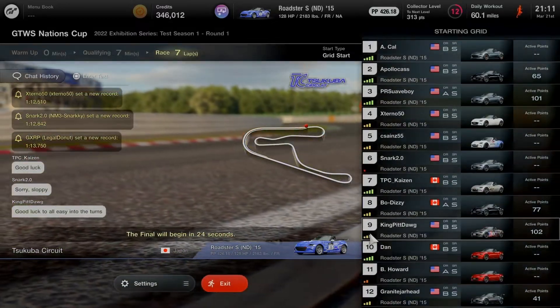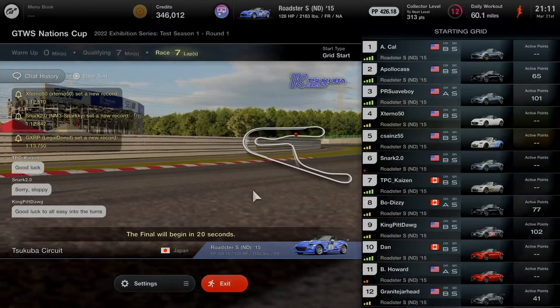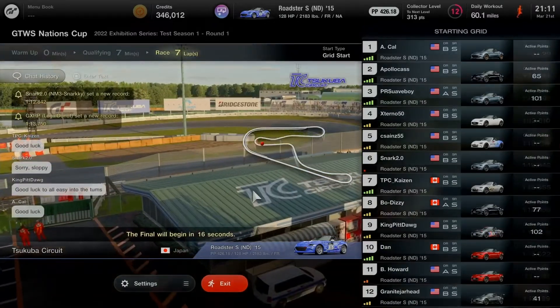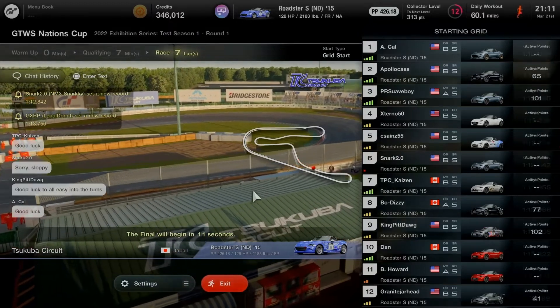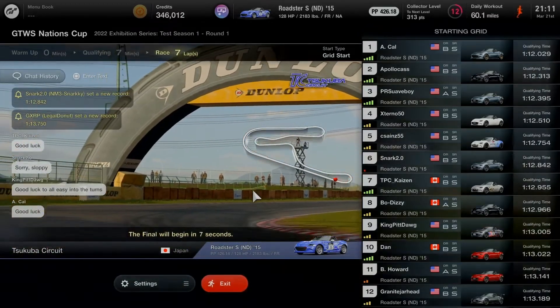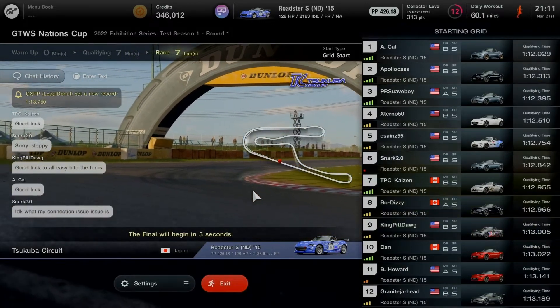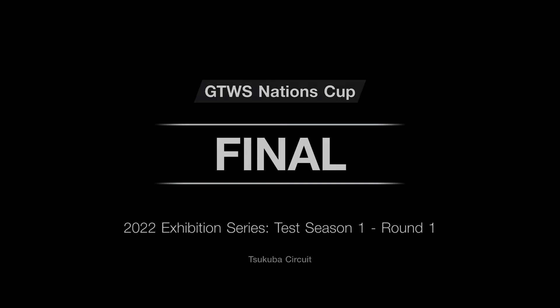The final will begin in about 25 seconds. Make sure to do some strategy when taking on the three hairpins at Tsukuba circuit, as well as other corners and the straightaways. Keep that in mind for handling when using the Roadster as a tuning car competition entry. Three seconds — let's get ready to go and let's begin.